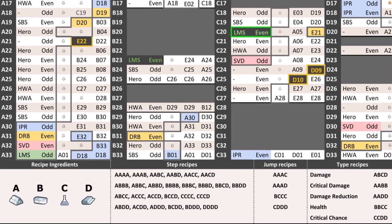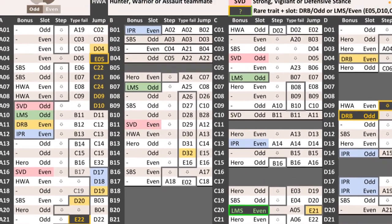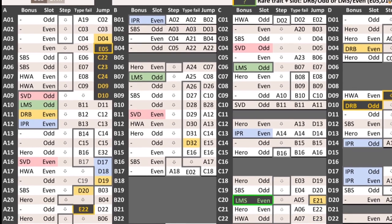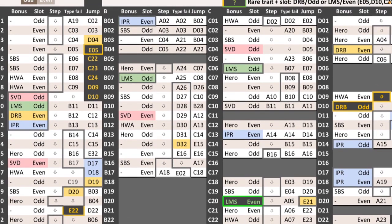Next we need to look at the actual recipes which are used to move around the chart and to create the badges you want. All the recipes are letters. So you can see here A, A, A, A, A, A, A, B — these are called step recipes. The letters refer to the component in question: A is metal, B is edible, C is chemical, and D is cloth. The step recipes move you down one on the step column, though sometimes it doesn't go down — it will jump along — but we'll get into that in a bit.